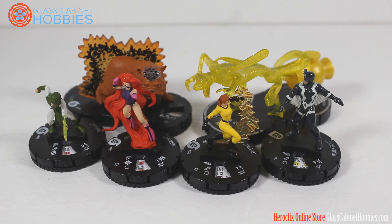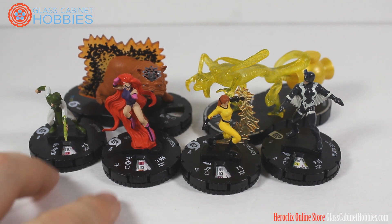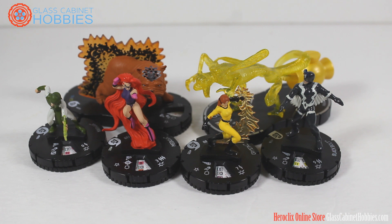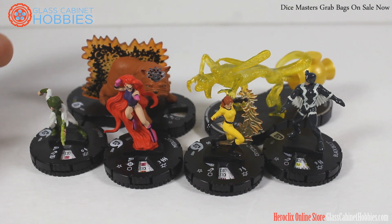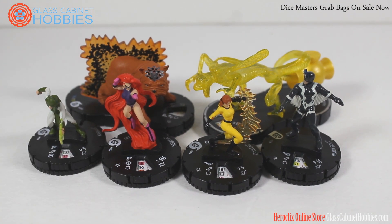Crystal is another piece I really wanted to cover. The team is pretty simple: Lockjaw carries two grounded characters or one flyer. Then we have Medusa and Karnak. Medusa has a pretty cool ability where she can use plasticity as a trait. Her special power is end cap — sharpshooter and sidestep with three range — so she's a pretty good end capper to slow characters down, especially with Black Bolt and his running shot pulse wave. If you're able to lock people down and then have him snipe, it's going to be a good game.